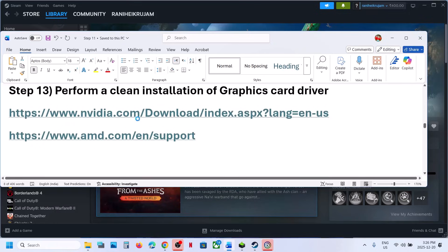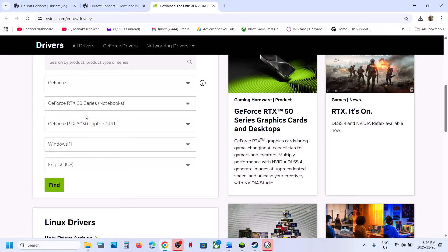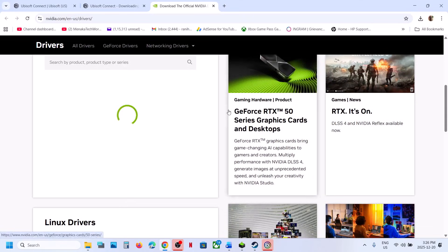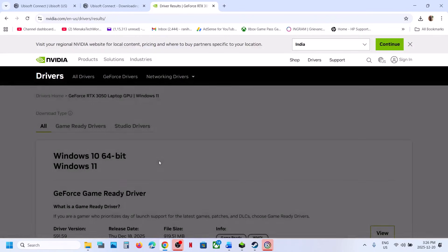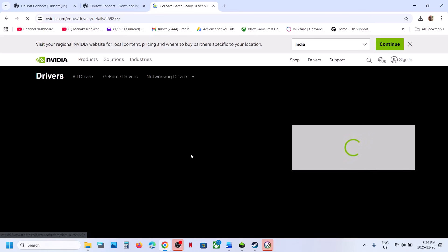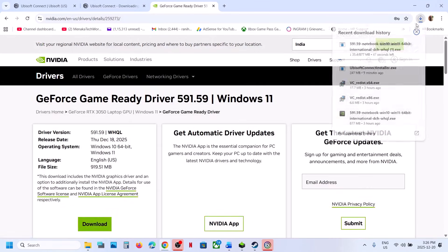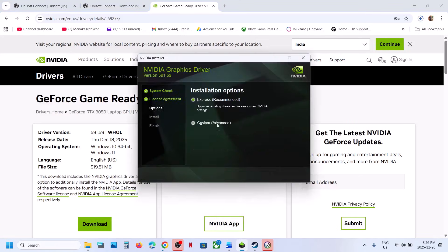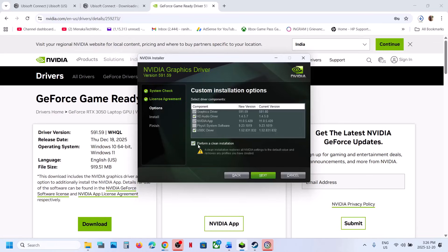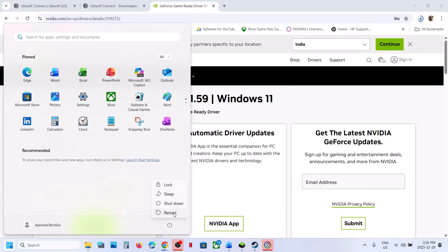The next step is to perform a clean installation of your graphics card driver. For NVIDIA card users, go to the NVIDIA website, select your graphics card and operating system, and click Find. Download the latest GeForce Game Ready driver. Run the .exe file, click Yes to allow, click OK, click Agree and Continue, select the Custom option, click Next, put a check on Perform a Clean Installation, then click Next. Once done, restart your computer and check.